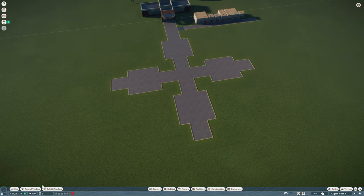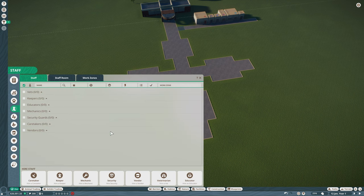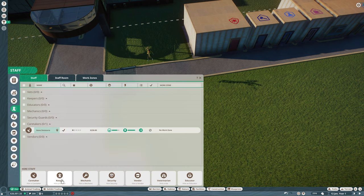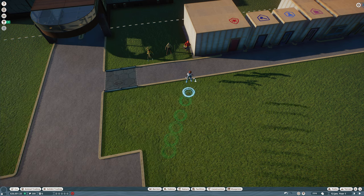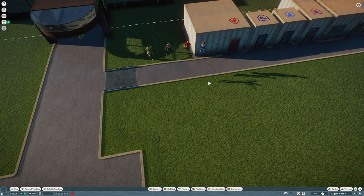Now we move on to hiring our first staff. Go to Zoo, then Staff. We're going to hire pretty much one of everything, but we don't need security yet and we won't hire additional vendors yet either. We'll get a veterinarian but not an educator just yet. So just these four: caretaker, keeper, mechanic, and vet. They can wander around until we unpause.